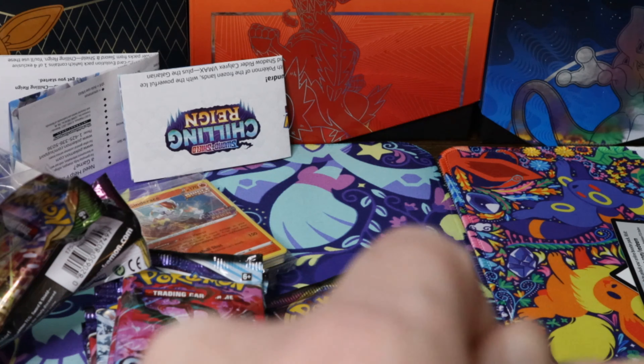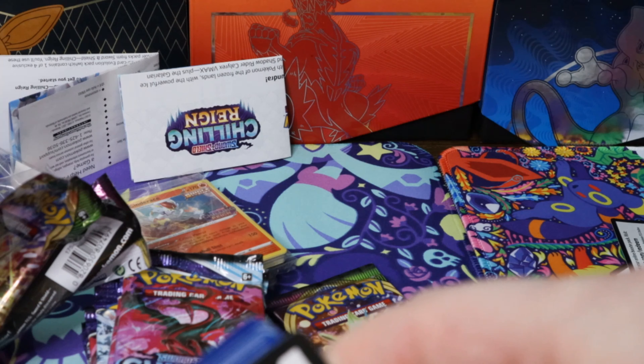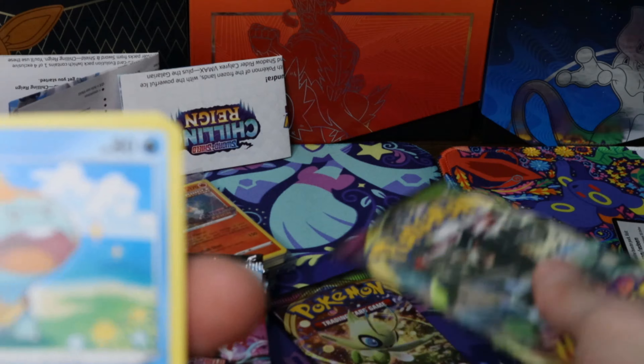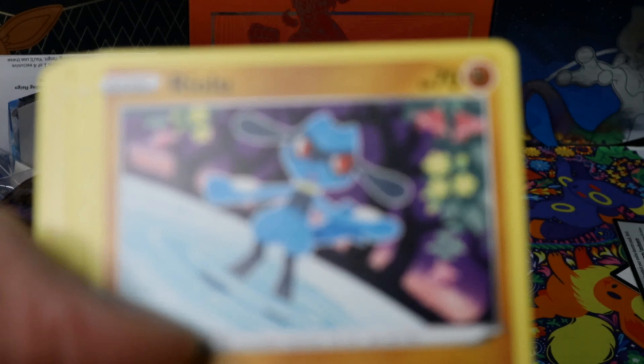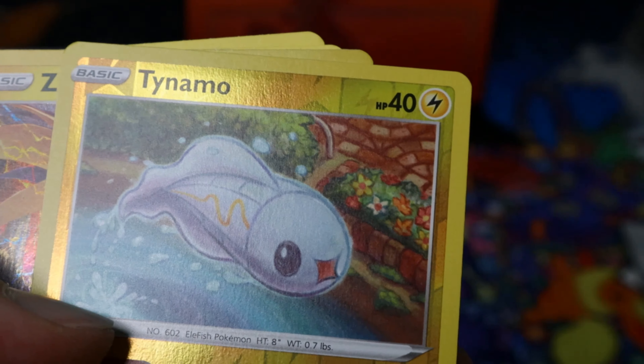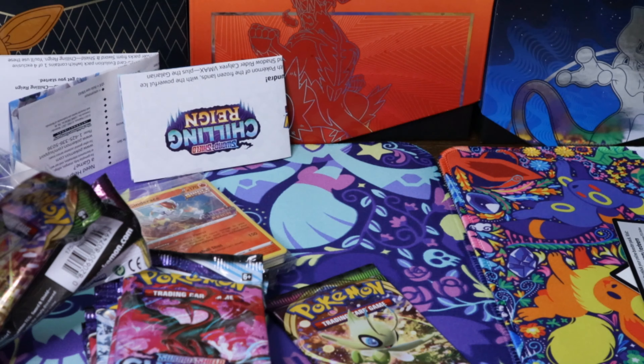We got a Shuppet and a Vaporeon for our rare. Then some leaf people, an alligator with sunglasses, and a smelly energy. Next pack — got some promising signs. We've got Julie's Gum, a Ryo, a new kid, a Fulltour, another one of those tadpoles, and a Zapdos as our rare. That code card did not give us a V, but what are you gonna do.